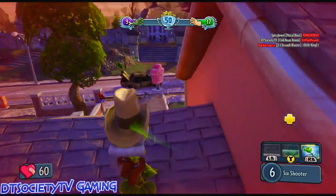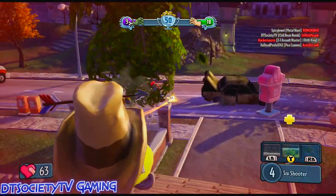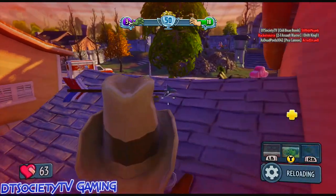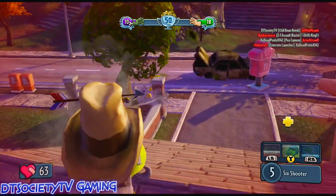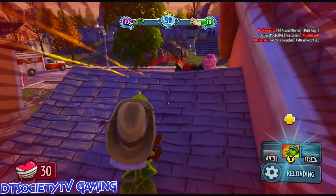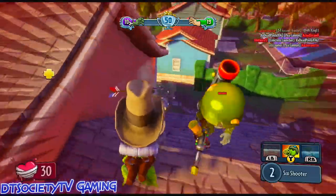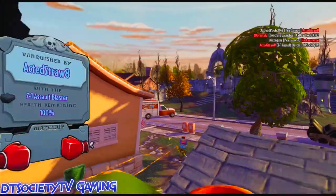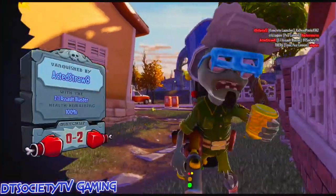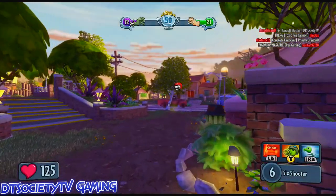Now let's jump up here and drag it away from him — I think he spotted me though. Maybe he didn't. Oh, he did. Let's see if we can outgun him — we might be able to. Nope. We got double teamed. We're at six kills so far, that's not too bad, doing pretty good here.